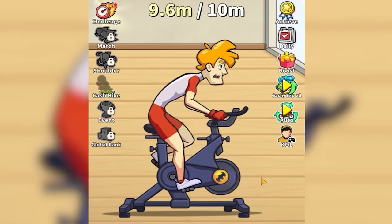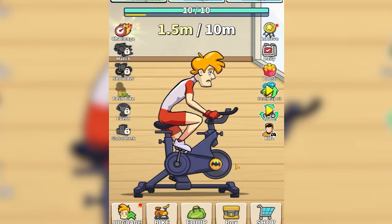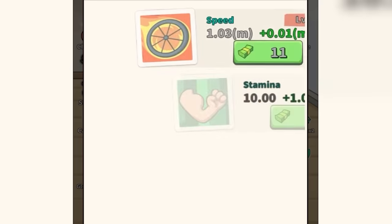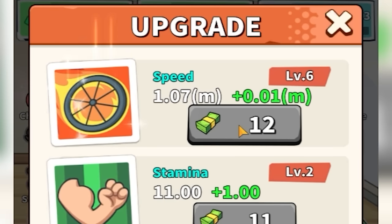Today, we're going to turn this massive gentleman into the fastest being in the universe. We've already got a Batman bike, so we've got that part figured out. The faster we go, the more money we get — every 10 meters we get $5. We can use that money to make our idiot's muscles bigger. But today's really all about speed, so we're going to upgrade that.